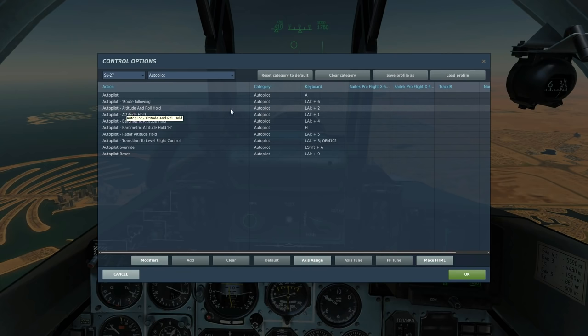Autopilot Altitude and Roll Hold is Left Alt and Two. Attitude Hold is Left Alt and One — attitude basically means your pitch. Barometric Altitude Hold is Left Alt and Four. There's also the H key, which is barometric as well — it doesn't seem to do anything different.